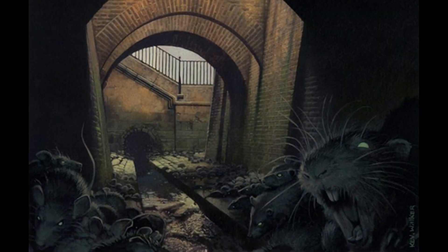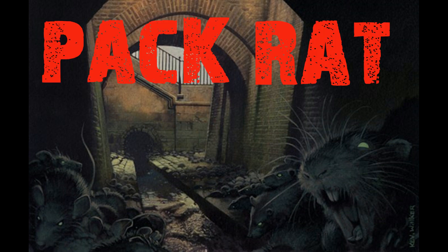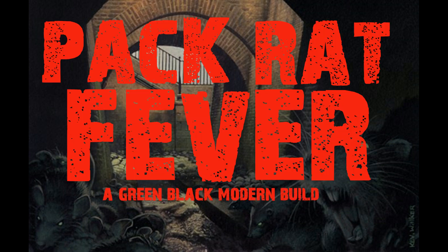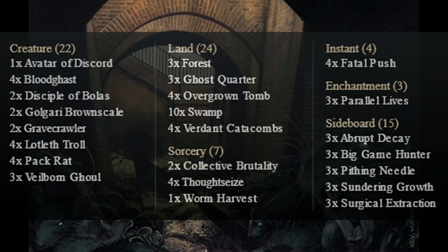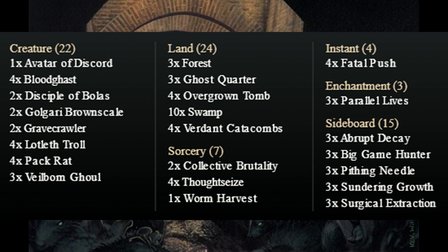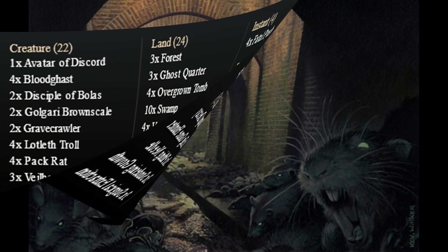Hey everyone, welcome to Chuckwagon MTG. Today we bring you a modern deck tech, Pack Rat Fever. This deck was submitted by MTG Color Pie — we will put a link down to their website in the description. Pack Rat Fever is a black-green modern build that combines some of the black and green graveyard staples, as well as a few different yet efficient newcomers that make this deck a lot of fun to play.